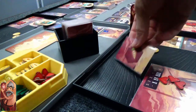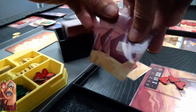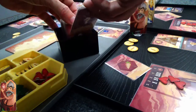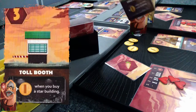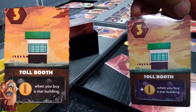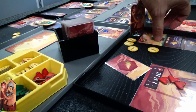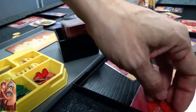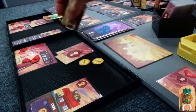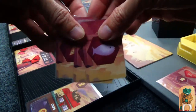Crazy old guy lucked out with a bunch of different resources — one, two, three of them. So he's going to spend three different resources and buy a building too. He's going to buy the Toll Booth, which gives him plus one gold whenever he buys a star building. The star buildings are the ones that give you gold. You're technically supposed to reset hearts during the night phase, but it all kind of blends.